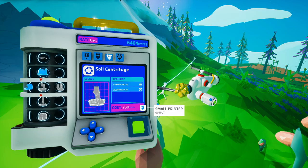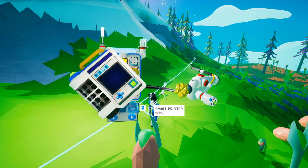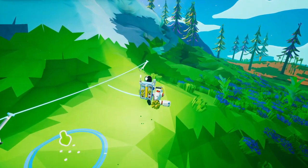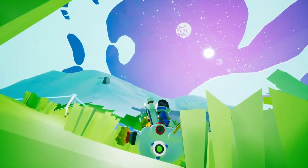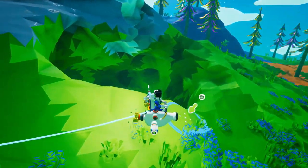Now, this used to be a real cheaty machine, to be honest with you, because you could actually make anything in the game. But they've taken that away. You can make the very basics of materials that you need, but you can't make everything. So it forces you to go to other planets to get those materials — like those planets up there — which is actually really cool.